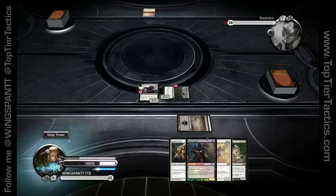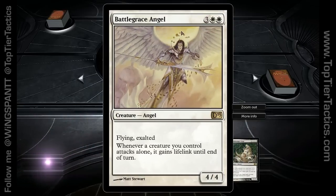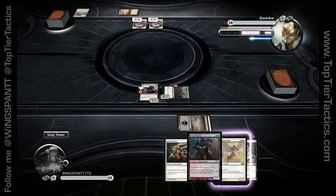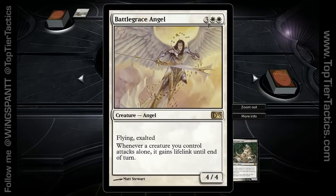That is just brilliant. I have one of my other endgame creatures here: Battlegrace Angel, 5 mana for a 4/4 Flying Exalted. Just like the other Exalted creatures, it gives all of your small creatures the ability — whenever a creature attacks alone, the Exalted mechanic triggers — but against Lifelink, very cool. Even if you just had her attacking alone, she would be a 5/5 Exalted Lifelink Flyer when you attack.